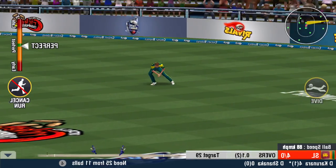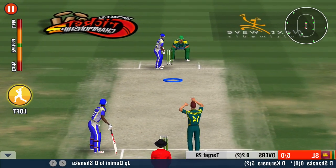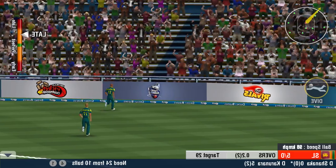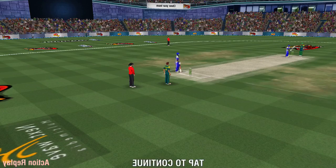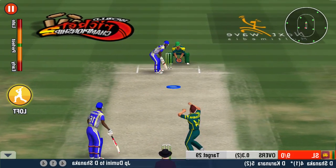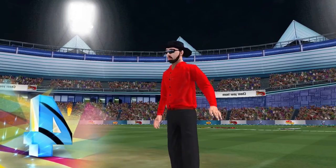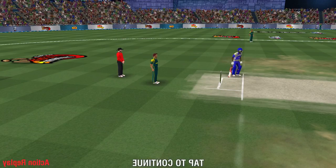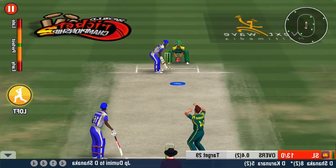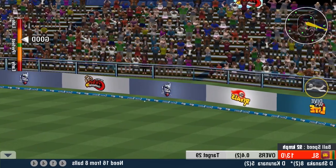He flicks it away onto the onside for more runs — just the one off that ball. He gets to the pitch of the ball and tries a lofty reverse sweep. What a cracking start — a boundary off his first encounter. He is not able to control the line and length of this spell, and the batsman doesn't seem to be stoppable here.